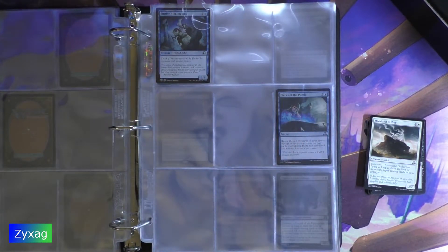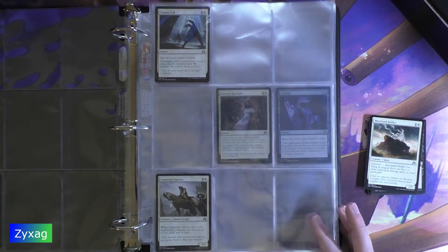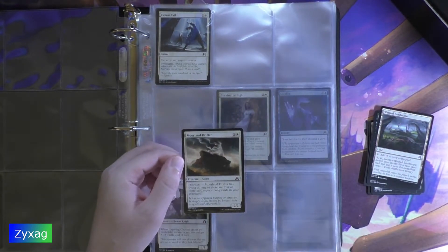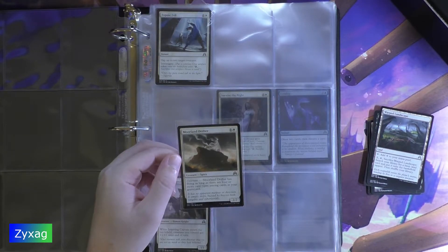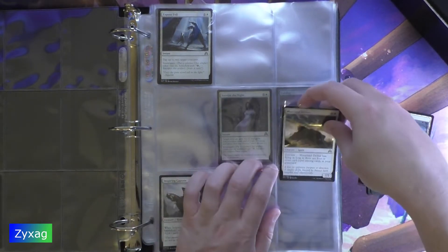Next up, we have Moorland Drifter, which is number 27. Moorland Drifter — 2 mana, Creature Spirit, 2/2. Delirium: Moorland Drifter has flying as long as there are four or more card types among cards in your graveyard. "It has no apparent purpose or direction. It simply drifts, buoyed by breezes both tangible and otherworldly."